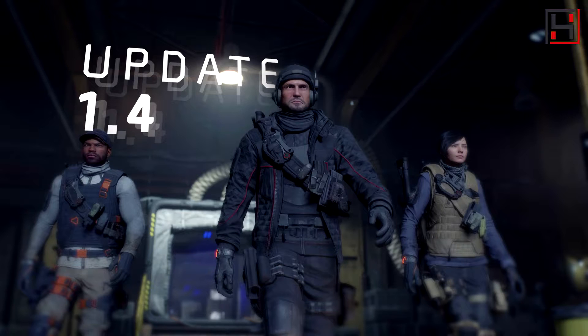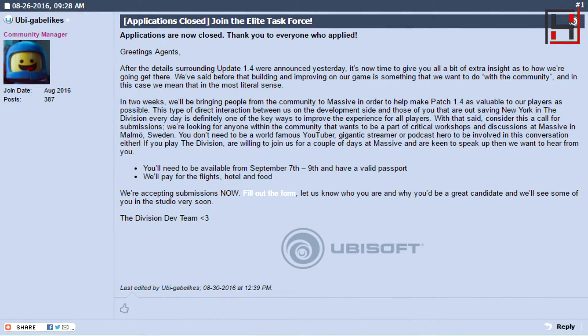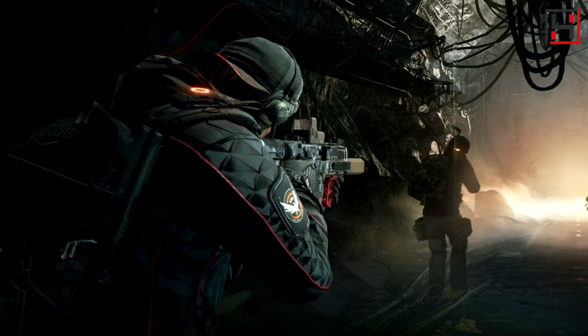The first question is: when is the PTS open? Well, if you applied to the Elite Task Force — which was a post that was on the official Ubisoft forums a couple weeks ago — and specified that you were on PC, you should have gotten emailed to an email account associated with your Uplay account an email code to download and install the game. So if you have it on Steam, you should be able to get it through Steam; if you have it through Uplay, you should be able to get it through Uplay. But that is right now only open to members who applied for the Elite Task Force.